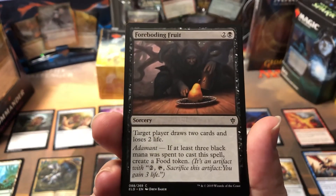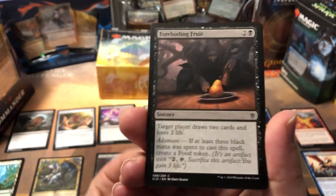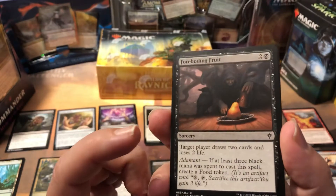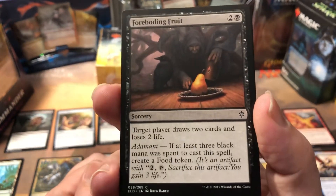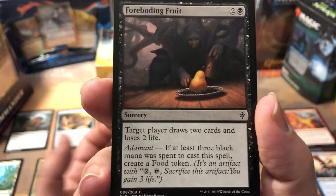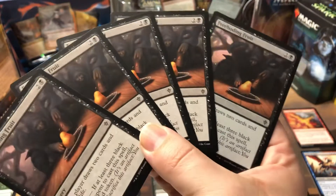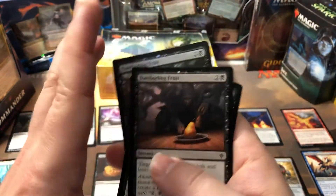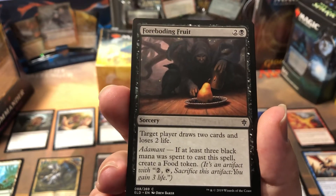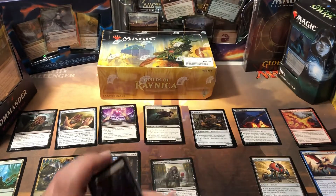A card that I think is really underrated is Foreboding Fruit. I ended up winning some games with this card by making the opponent draw — I'd get them down to 2, 4, or 6 life and make them draw cards and lose the life to finish them off. Since I was mono black, I always got the food token every time I cast it. The problem was I couldn't cast it as much as I'd have liked because of all the mill decks — I'd have it in my hand with only 3 cards left in my library. But I drafted five of these — one of which is foil. A deck built around this card would have been awesome. You can do it on yourself too: pay 2 life to draw 2 cards, which in black is huge.